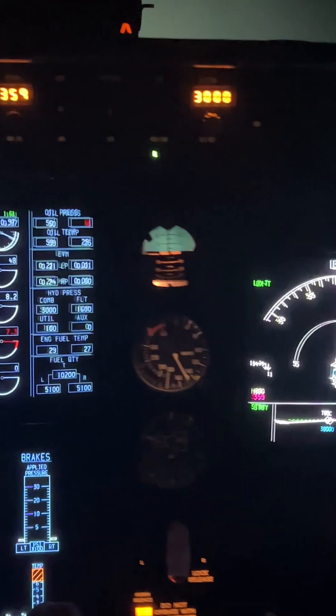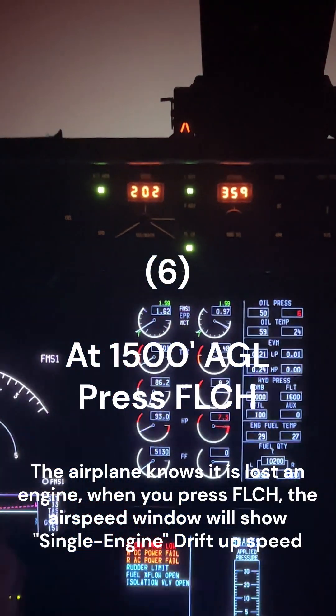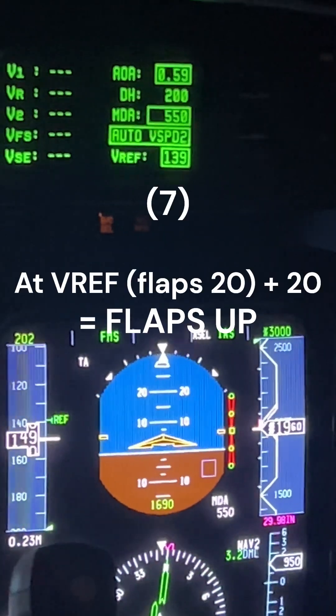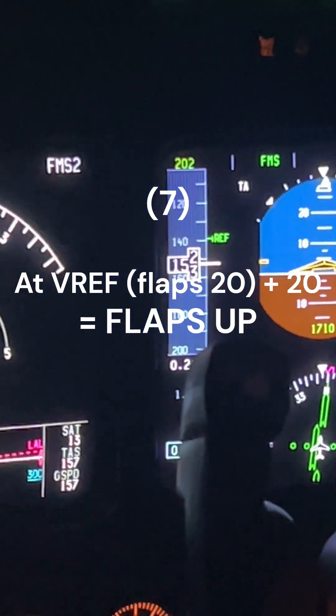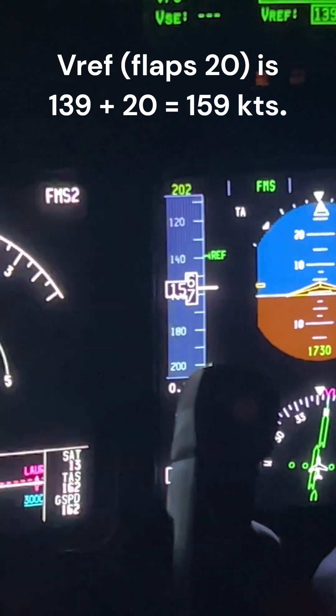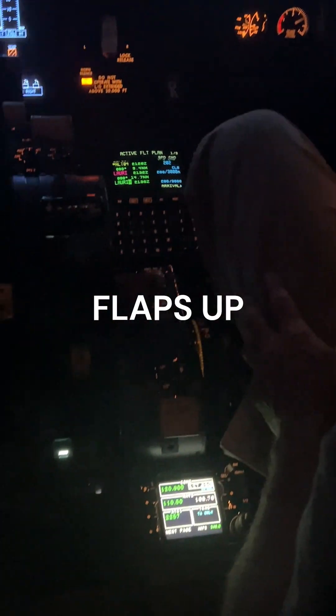There's 1,500. Press flight level change, and the airspeed window will give you single engine drift up. Command bars will come down, speed will increase. We're looking for REF plus 20 — REF is 139 plus 20, so we're looking for 159 knots. There's 159. Flaps up.